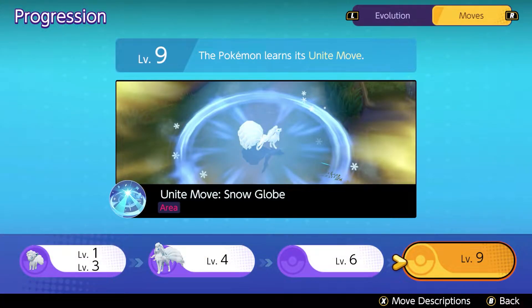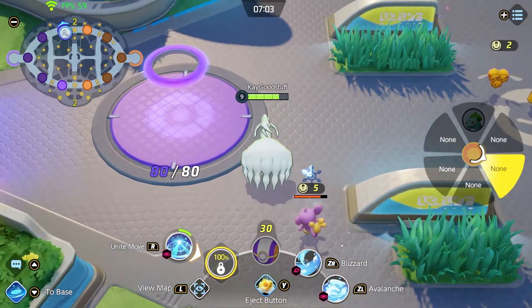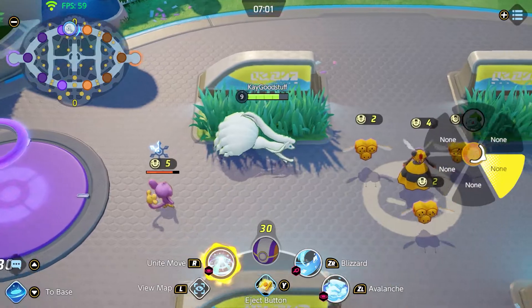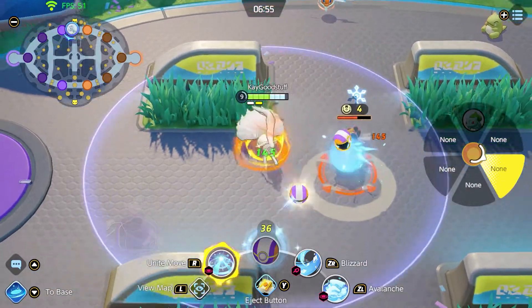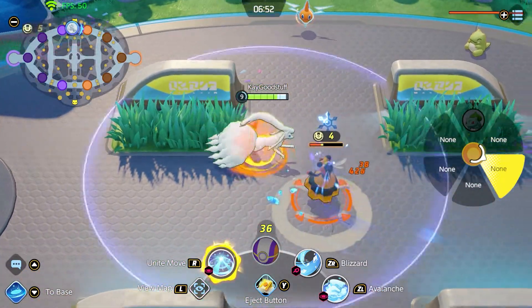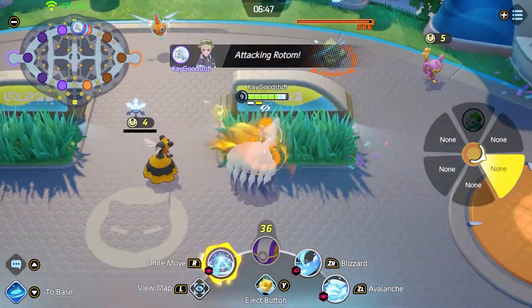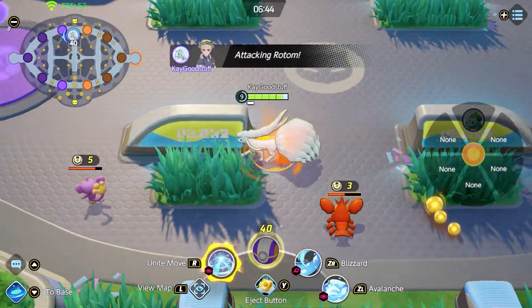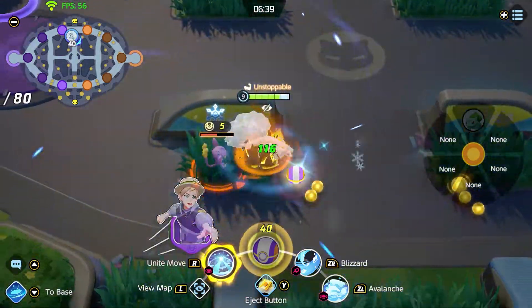Finally, on level 9 we unlock the Unite move Snow Globe. With Snow Globe we attack with chilly snow and ice, dealing damage to opposing Pokémon in the area of effect. It deals increased damage to opposing Pokémon that are frozen. It has a quite large AoE radius, so we can clear up a huge field of enemies — which is quite interesting when fighting against Drednaw or against Zapdos in the last 2 minutes.